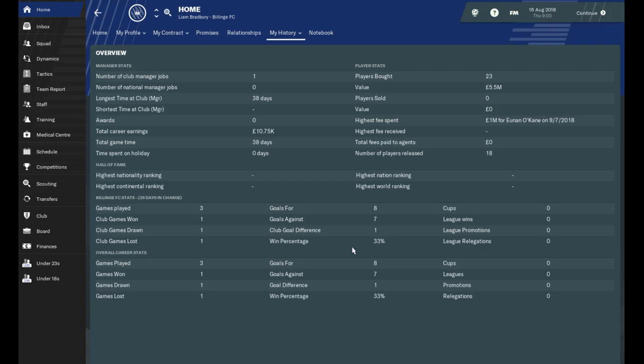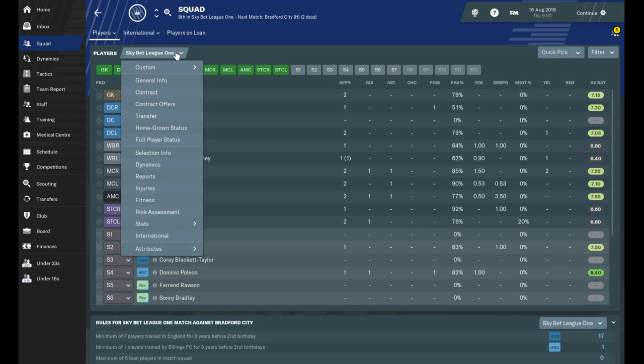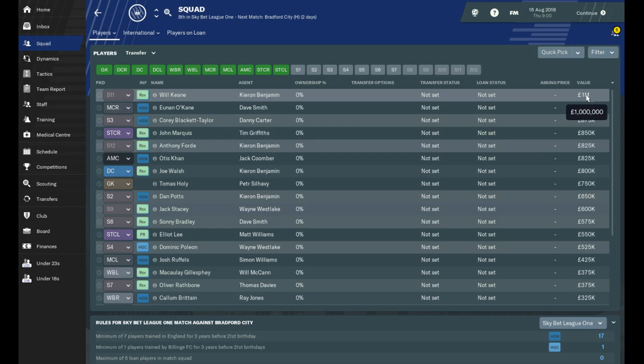This is my history as a manager — it's the first season so there's obviously nothing here. Let's have a look at the squad. It's not very good. If I sort by transfer value — here's the value. Our most valuable player is Will Keane at £1,000,000 in League One — that's not too shabby. Union O'Kane is also a decent player. I've got Will Keane at £1,000,000 and I've got him on the bench. Oh my god, we're going to have to sort this out.